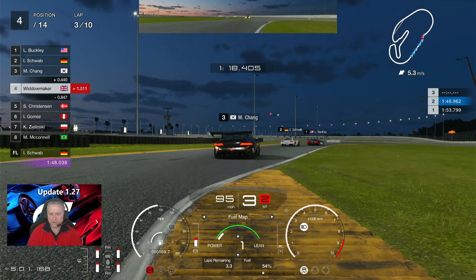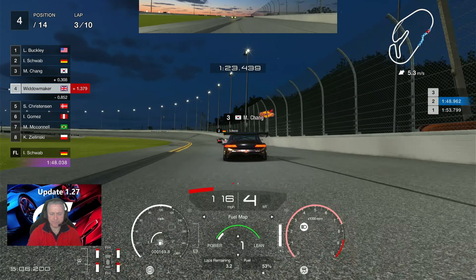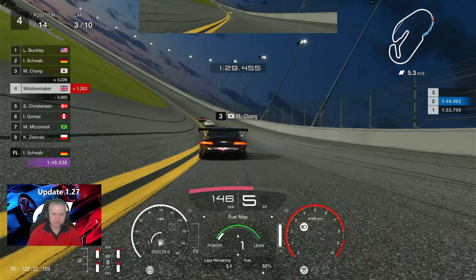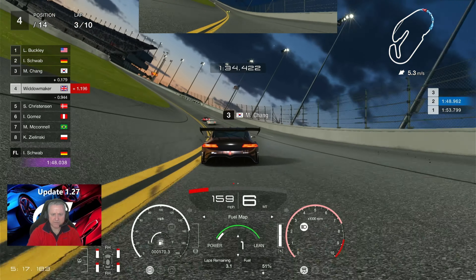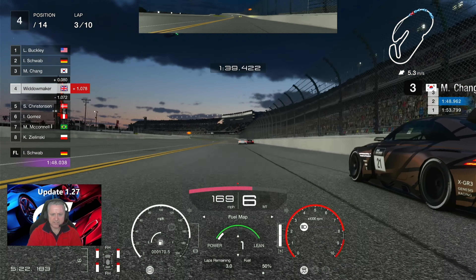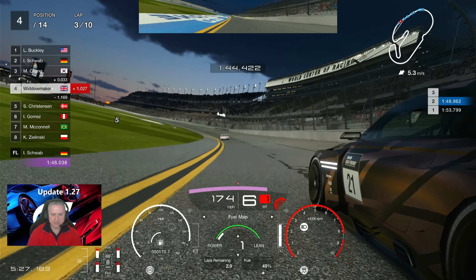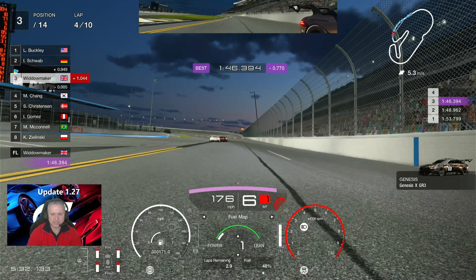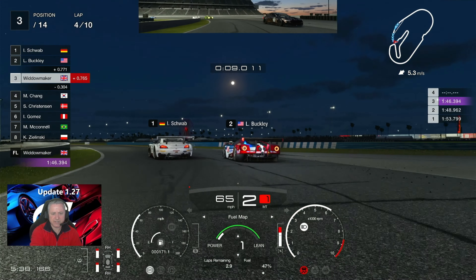Fourth gear, third gear, on the throttle. 1.175 up — so we've gained on Mr. Chang. I'm going to attempt to pass him on the left hand side. That will be a giveaway for tomorrow night where my funky passing manoeuvre is. We're going to go down low — he's going to go out wide following the natural racing line. I'm going to keep him honest. He's going to come down and squeeze me, and he's going to hit me. Oh he's hit me in the rear as well. What a dirty stinker.